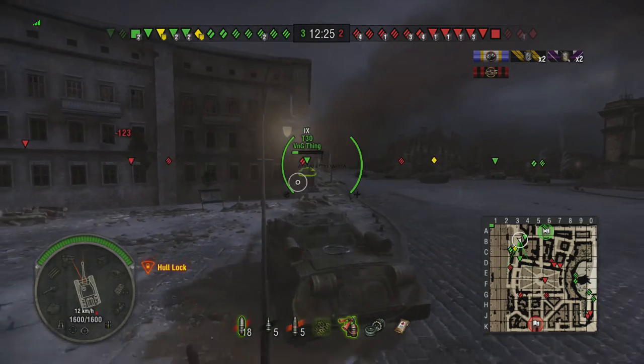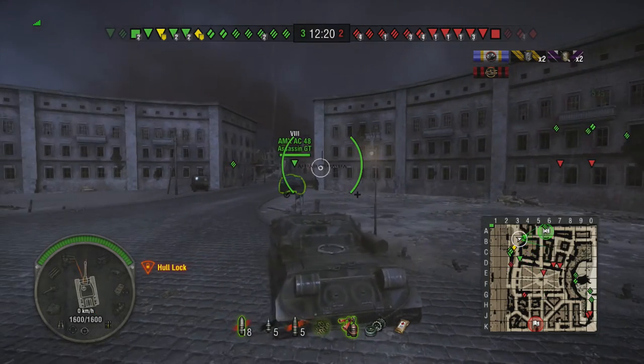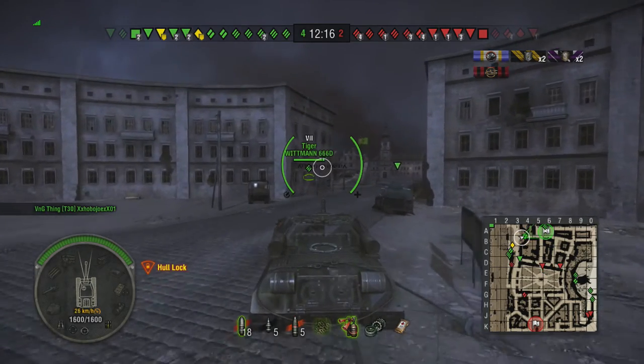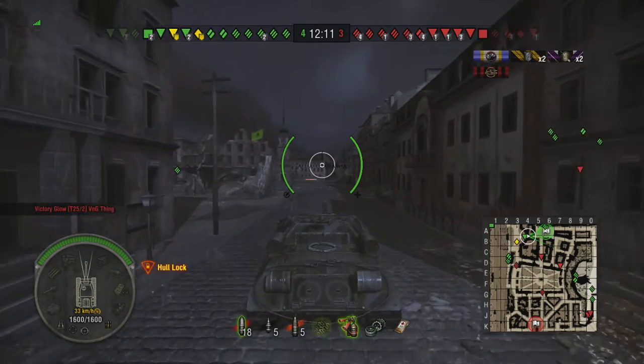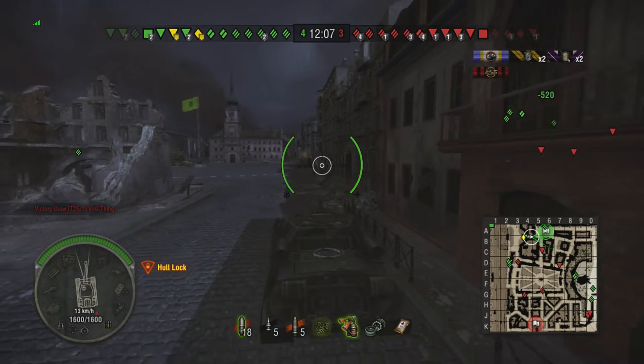Our team's kind of fallen back pretty badly already. They've got two or three TDs and a heavy that are pushing round through on our flag, really. They haven't really sent anyone up on the hill very much, so they've just pushed straight down the middle. So I've decided we need a bit of help back at the base.